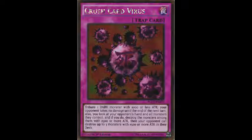It was reprinted in Premium Gold 2 — called Premium Gold 2: Return the Bling in America. Its effect, now that it's been errated, is: you tribute one dark monster with 1000 or less attack. Your opponent takes no damage until the end of the next turn, so for the remainder of this turn and the remainder of next turn, they can't take damage.